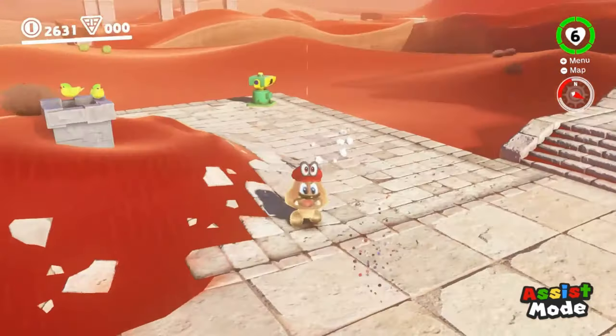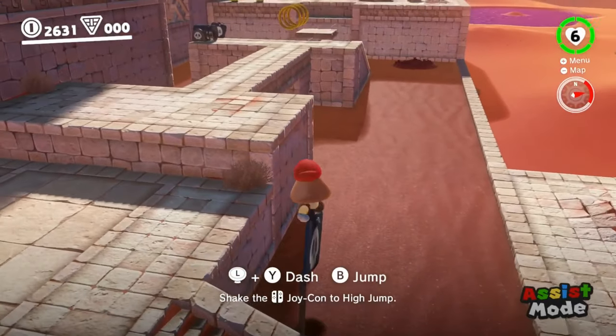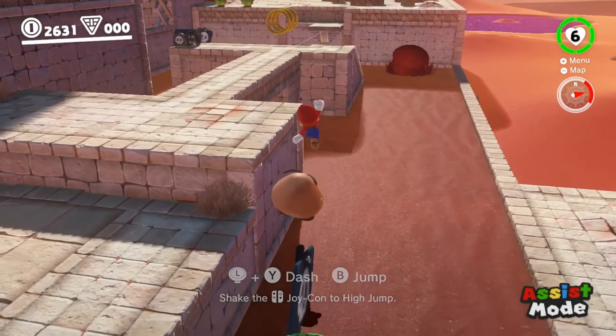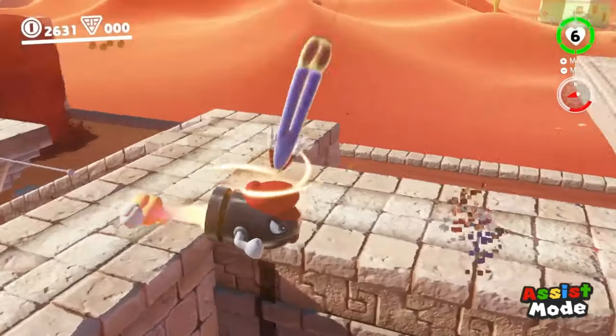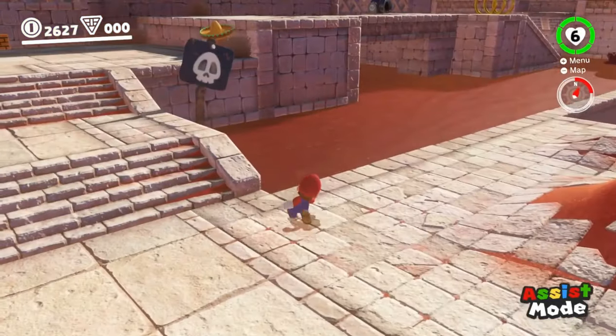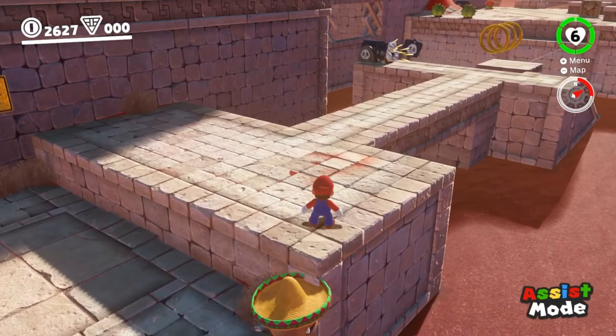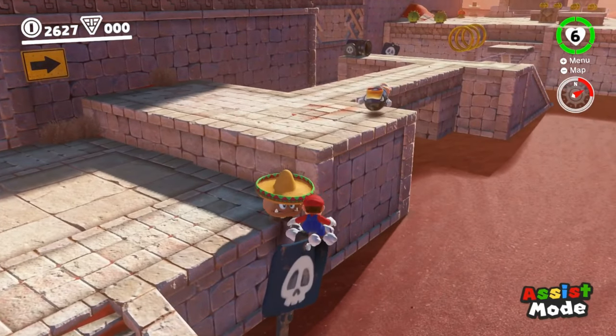I did mention that we can do this in two locations earlier, and it actually turns out we can break the other nearby sign as well. There are two options here: we can place the Goomba on top of the sign and let the bullet bill hit the Goomba, or have the bullet bill hit Mario while he is standing on the sign. Either way works, but I found that it's easier to just use Mario.